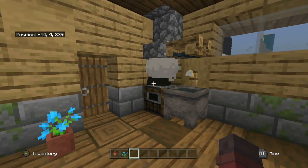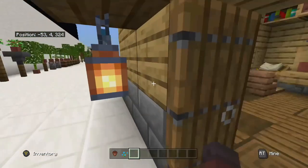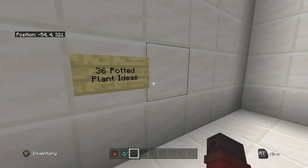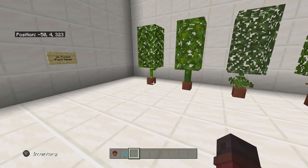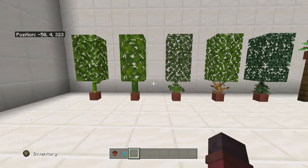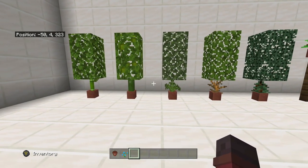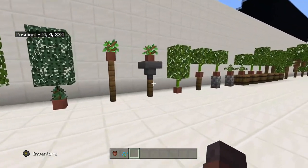We're going to step outside here and I have 36 potted plant ideas for you guys. So let's take a look at those. This first section here is kind of an indoor small tree kind of thing, just with the pots and then with different items as the stem such as the dead bush, a cactus, all that kind of stuff.